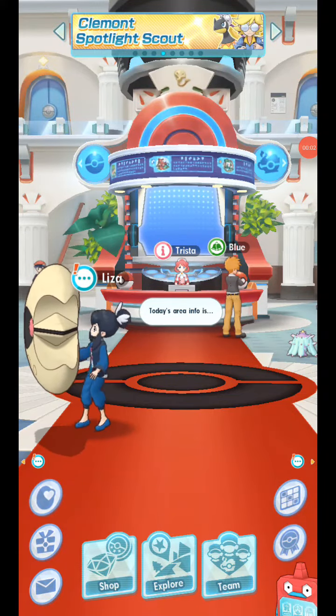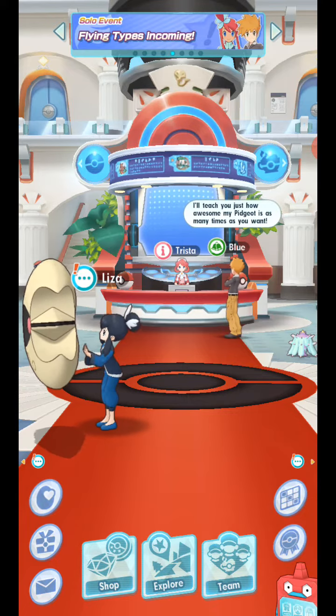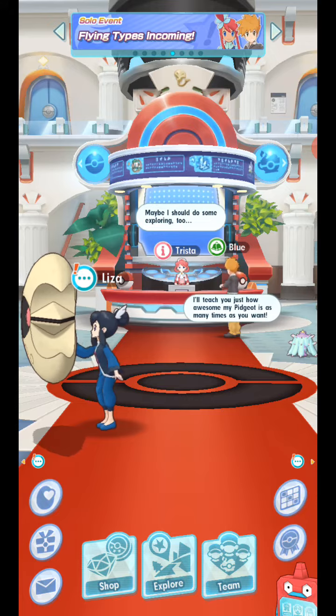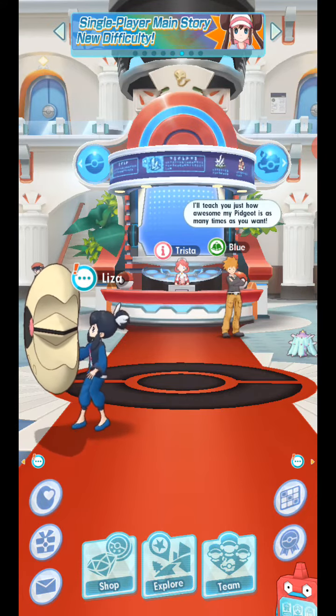With today's new update, you're able to choose an egg Pokémon - either Charmander, Bulbasaur, or Squirtle. I decided to go with Squirtle. Then it takes about five or so battles in order for the egg to hatch.